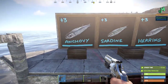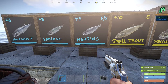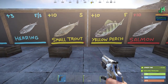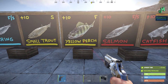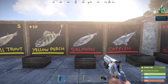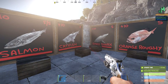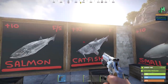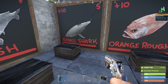There are nine different types of fish. The blue tier — anchovy, sardine, and herring — are plus-three bait and found in both fresh and salt water. The yellow tier has two fish: small trout for salt water and yellow perch for fresh water, both plus-10 bait. The red tier — the best — includes salmon (fresh and salt water, plus-10 bait) and catfish (fresh water, plus-10 bait).